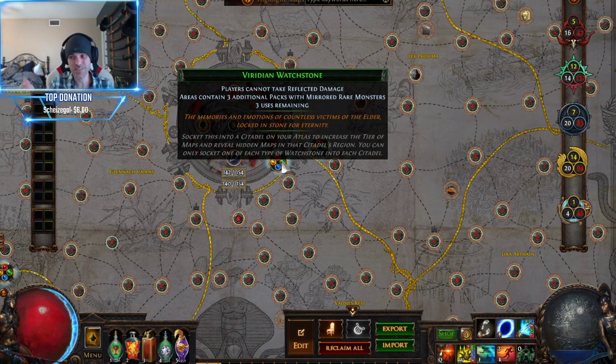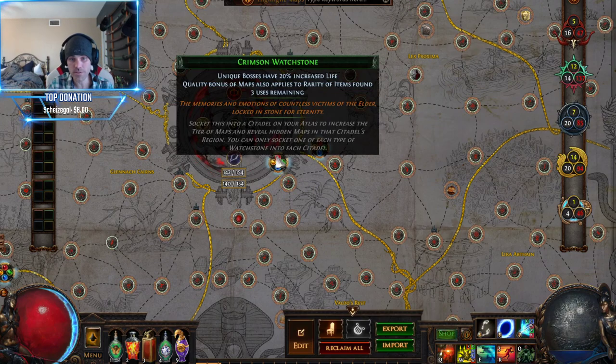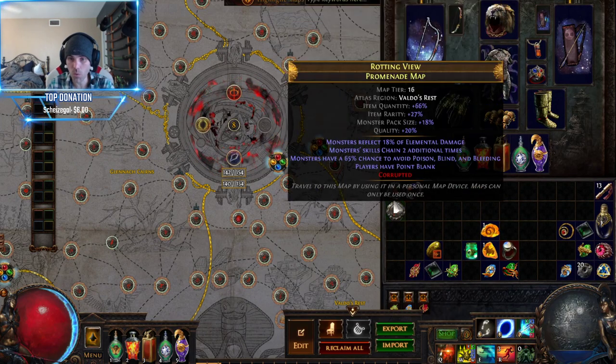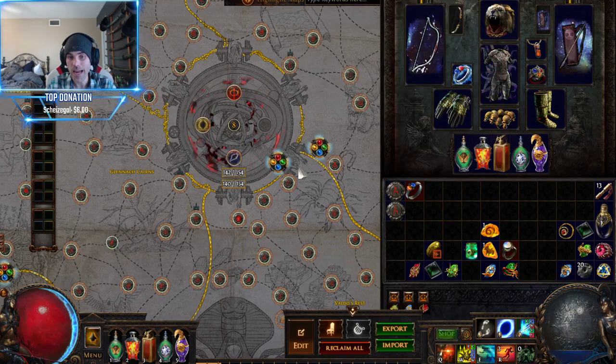It took me maybe like ten sextants, which is like two chaos for three runs. And I kept the ones that are the best. This is a good roll right here: quality bonus of maps applies to rarity of items found. The quantity on the maps is going to be the higher thing, so on this lower rolled map it's adding the quality bonus to rarity — adding like 46% rarity to the map. So that's a really big boost.